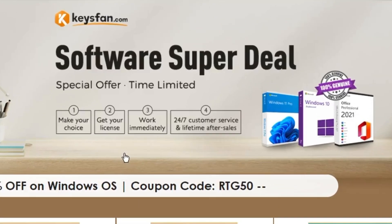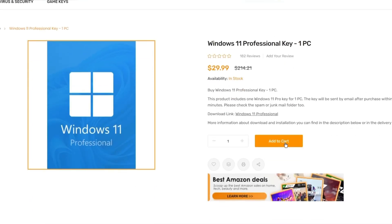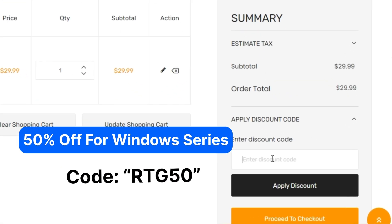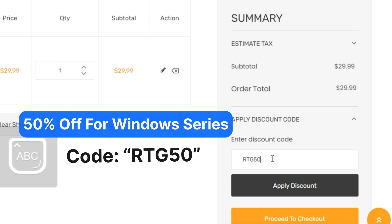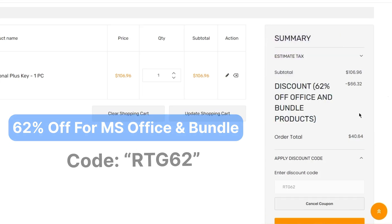Moreover, they offer lifetime after-sales support in addition to 24x7 customer support. Don't miss KeysFan Mega Discount. If you are interested, you can check the links in the description. Add the product you need to your cart and catch 50% discount for Windows series with RTG50 and 62% discount from Microsoft Office and bundle with RTG62. So don't forget to check the description for details.